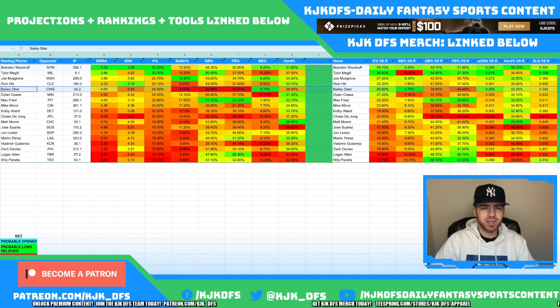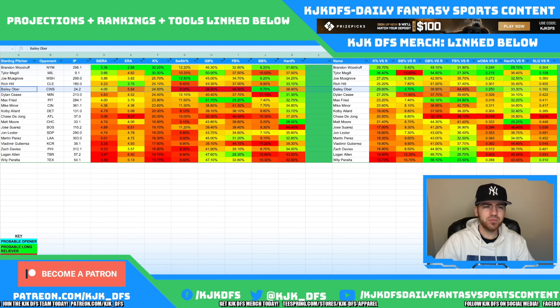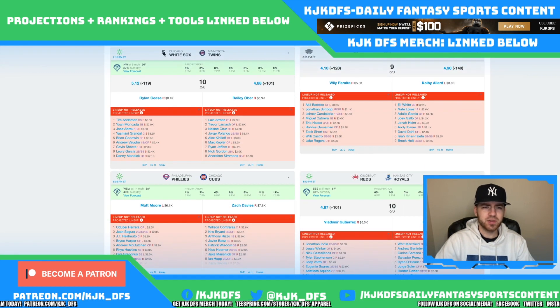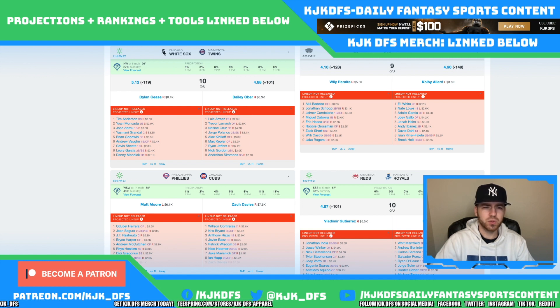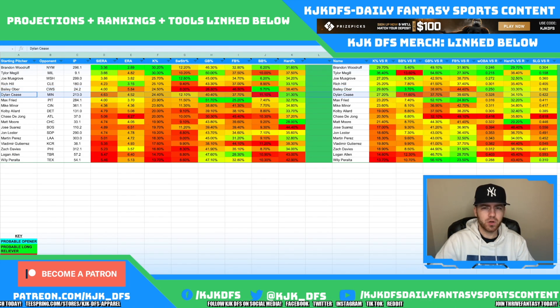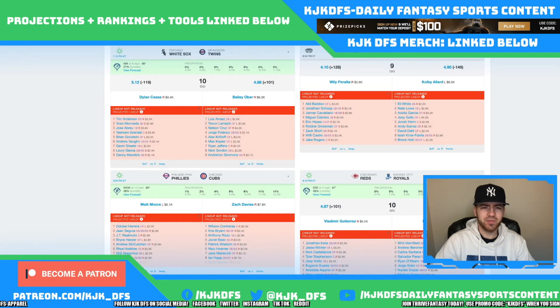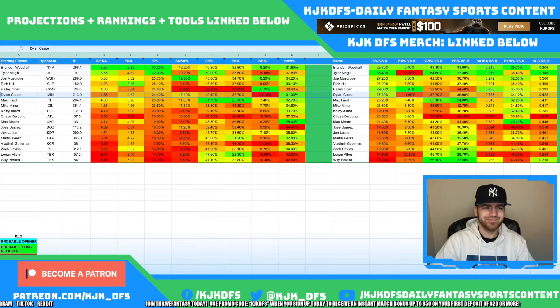Bailey Overt takes on the Chicago White Sox with a 24.5% K-Rate overall, 29.6% against righties, and only 19.2% against lefties — he really struggles against left-handed hitting. The White Sox have enough lefties to give him issues. The game has a 5.12 implied run total for the road team and 4.88 for the Twins, so I'm not too interested in pitching here. If I do target a pitcher, it would be Dylan Cease with a 24.4% K-Rate overall, 27.2% against righties, and 22.1% against lefties — better against righties. However, it could be 96 degrees with 6.9 mph winds blowing out to right center in Minnesota, which could create issues for pitchers.